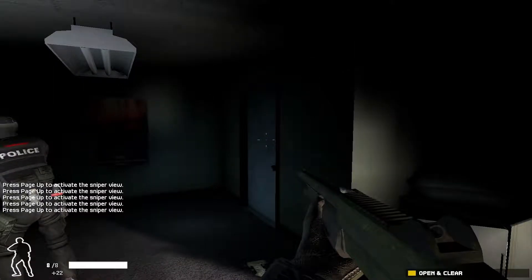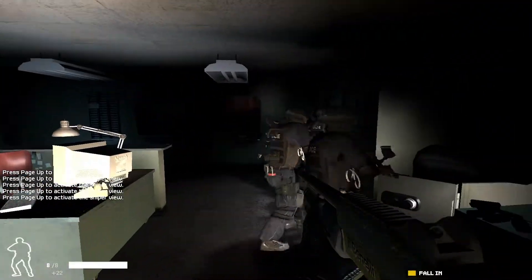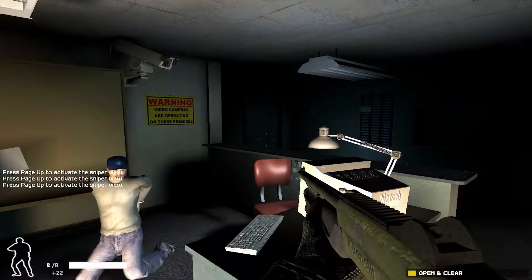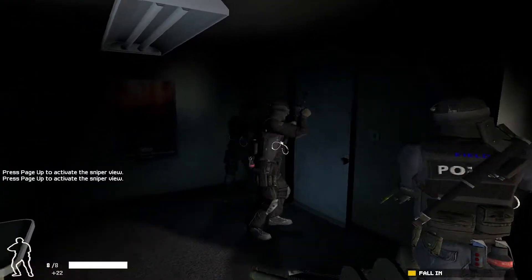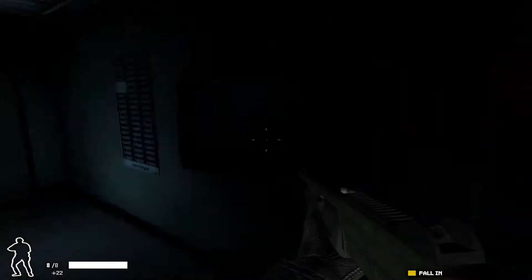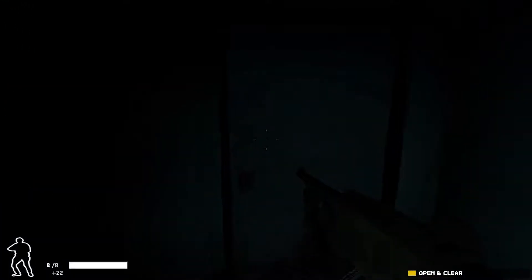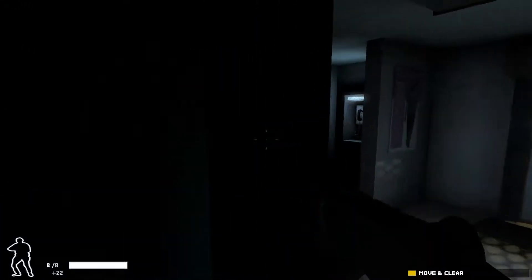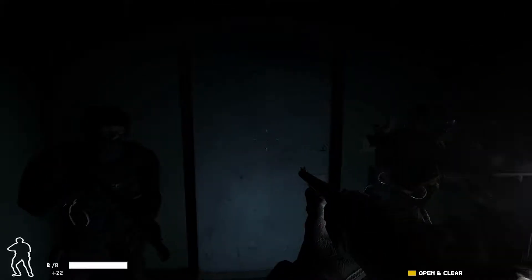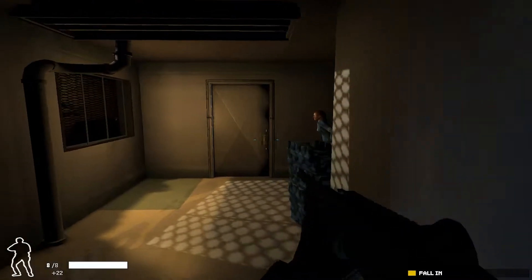Sierra one, let's play it safe — I have an unknown in sight. No one in sight. Follow me — take care of the lock, unlocking it. Let's see if there's anyone here. Sierra one to entry team: cancel visual on the unknown, moved out of the store area. Let's regroup and follow me.